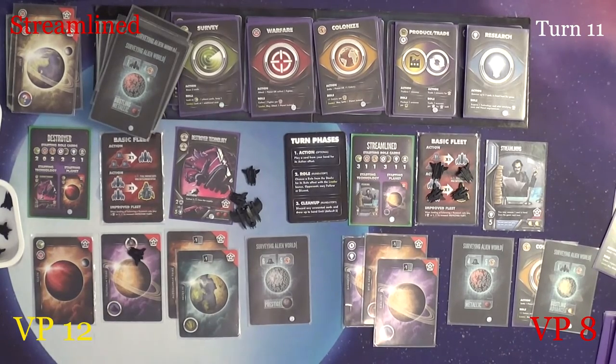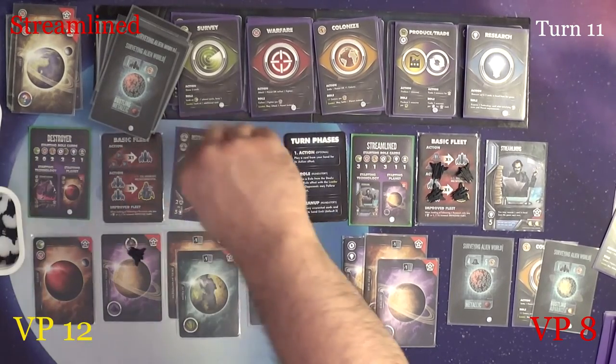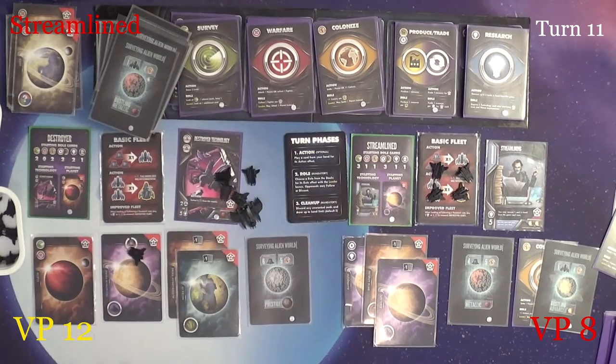Let's see, warfare. He'll follow, roosting it with his planet, gaining two ships. Hold on to that, discard those two — three, four, five, six. Okay, that ends turn eleven.